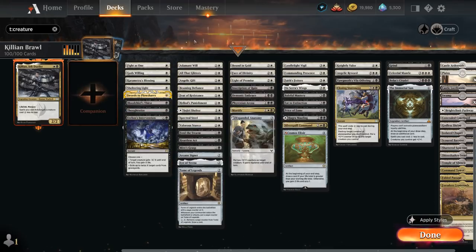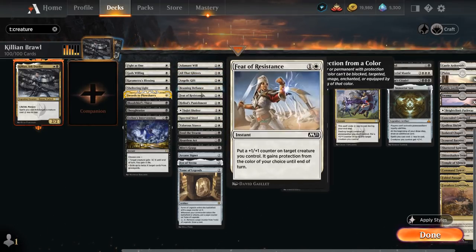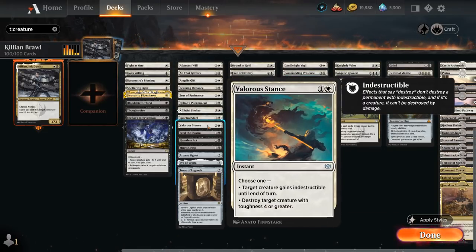At two mana we've got more protection: Adamant Will giving plus two plus two and indestructible will only cost a single white with Killian out, same goes for Beaming Defiance giving plus two plus two and hexproof. We've got Feats of Resistance adding a plus-one counter and giving protection, Sejiri Shelter which can be a land or give protection, and Valor's Stance which can make indestructible or destroy a creature with toughness four or greater — so plenty of protection.